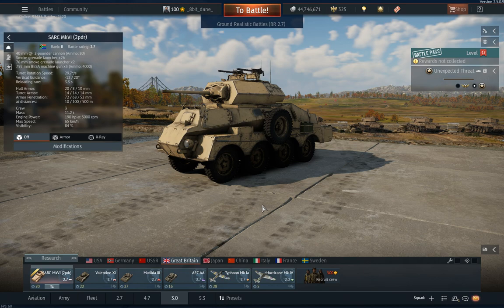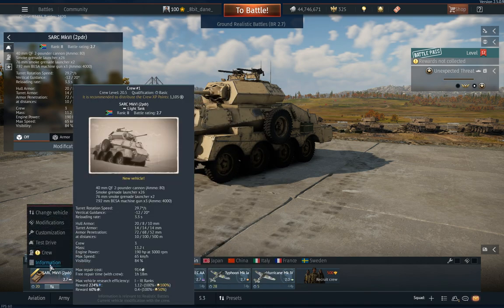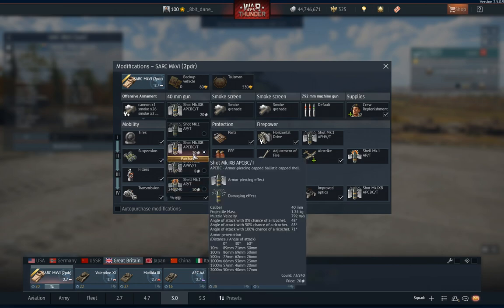We're getting a pretty fast vehicle at 65 km/h, and the reverse is also excellent. It's armed with a two-pounder gun — a 40mm gun — the same as the Matilda III. Same type of ammo, including an AP-80 shell, but that one has pretty poor armor pen with only 66mm. I would say just stick with the round with the greatest armor pen — 89mm at 10 meters, dropping down to 77mm at 500 meters.